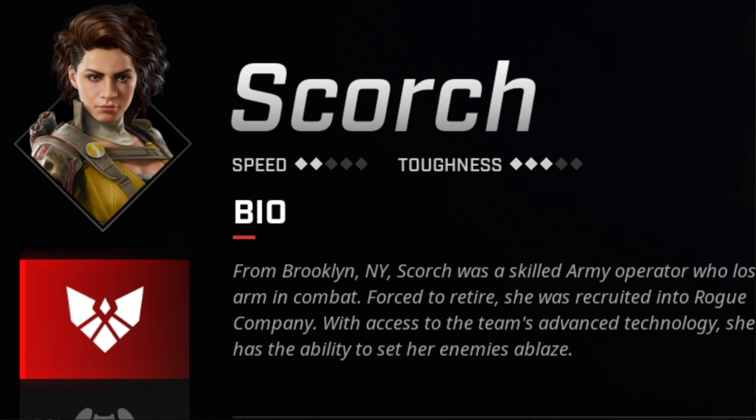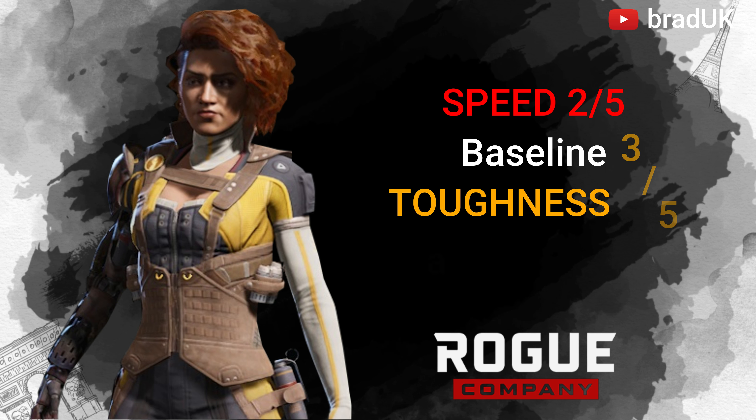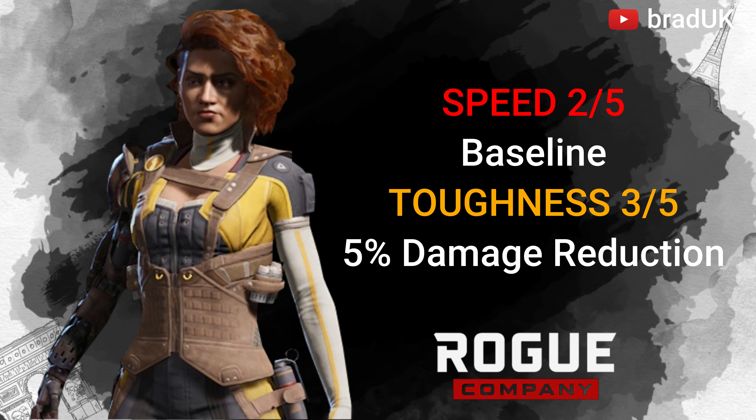Scorch has baseline speed at 2, whilst her toughness is at 3, which grants her a 5% damage reduction.